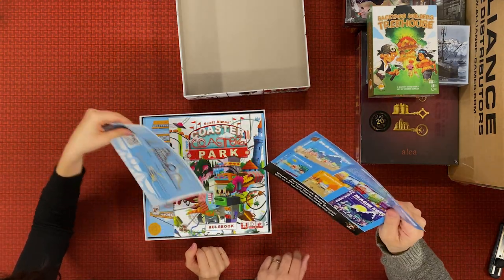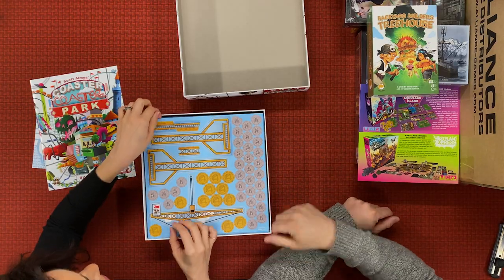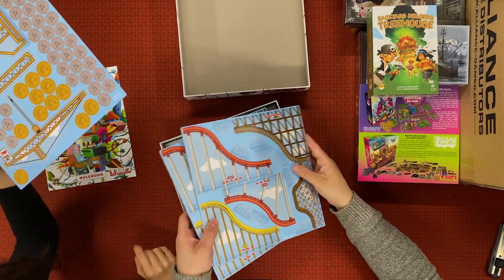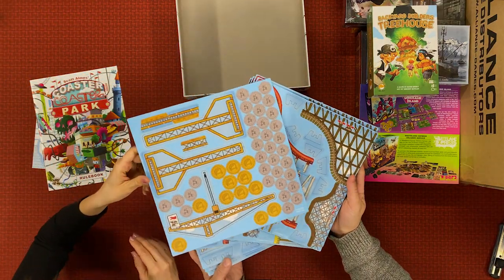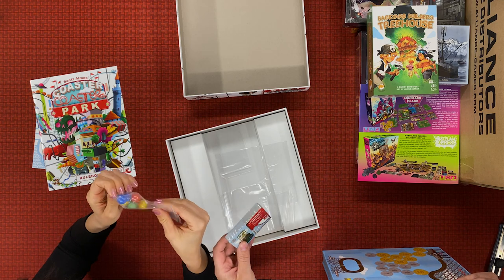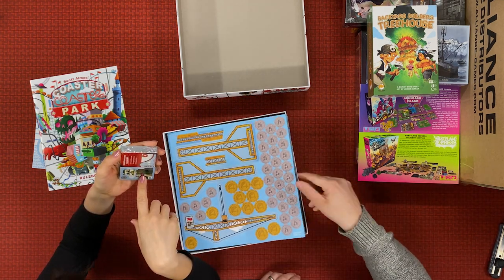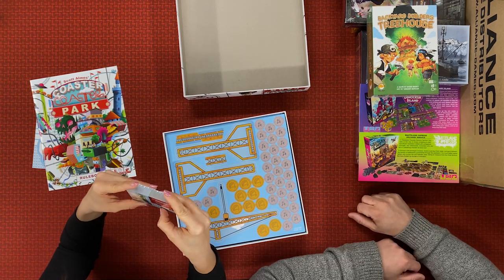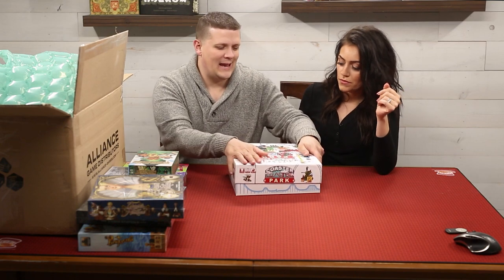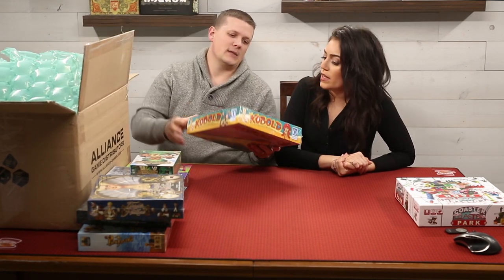We got Machi Koro — the game — and also King's Life and Coaster Park's rulebook. This is more of a game haul than an unboxing, although we are technically unboxing. Another cheap one — I think I got this one for like three bucks. Another kid's game. It was supposed to be an interesting physics game when it came out, but in practice a lot of people just really didn't like it — so naturally I got it for super cheap at $6.